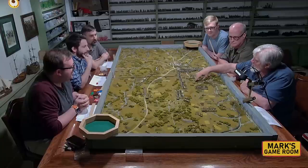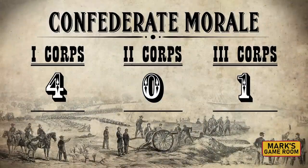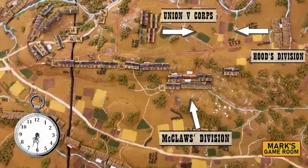At the beginning of turn one, Confederate 1st Corps has full morale while 2nd Corps under Hill has nothing, but all Union Corps start at three. Hood and Union 5th Corps are on a collision course. McClaws is coming to attack Sickles, who is actually back in a better position than he held historically — not at the Peach Orchard — but by Hood moving around, he's not hitting 3rd Corps in the flank, making it much more of a straight-on fight for McClaws.